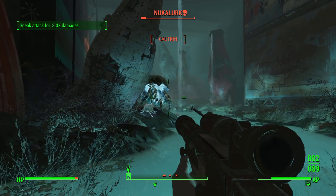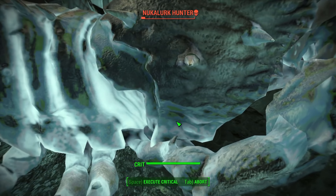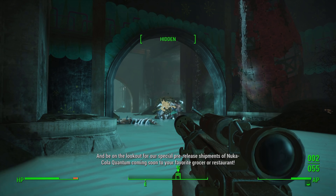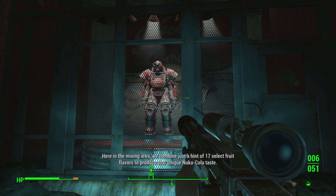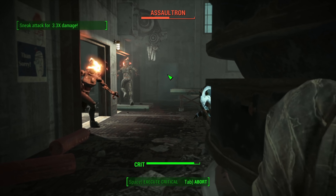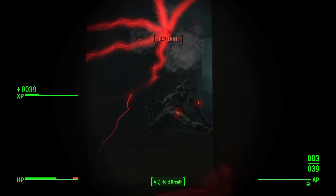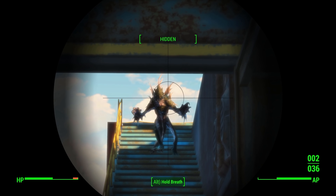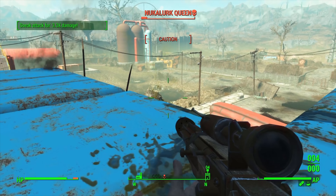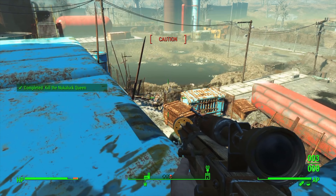We go to the Nuka-Cola bottling facility and follow the stream, sneak attacking a Nuka-lurk, then hunker down on a rooftop and snipe two more Nuka-lurk hunters. We find a suit of power armour with the frame intact — an absolute must-have. Going deeper into the facility we find some assaultrons and put them down, kneecapping a second pair as well. The roof brings mirelurk kings which we deal with using sneak attacks, and we get Casey's Password, though a mirelurk queen has spawned.